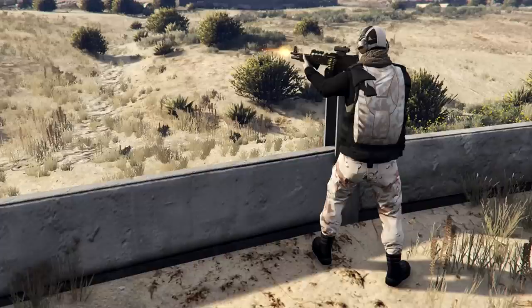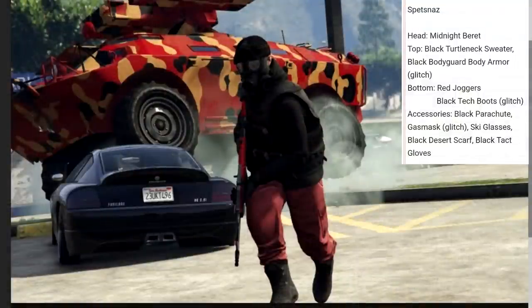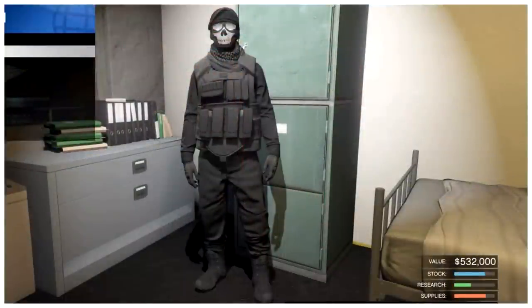Next one is another really cool updated Spetsnaz outfit. This was one of my favorite military outfits — basically the gas mask with black military gear up top and the red fire cargo pants. The updated version has the midnight beret, black turtleneck sweater, black bodyguard armor, red joggers, black tech boots, black parachute, gas mask, ski glasses, black desert scarf, and black tactical gloves. Black and red go really well together, and if you like that Spetsnaz style with the gas mask, that's a great outfit.